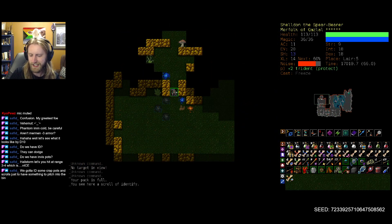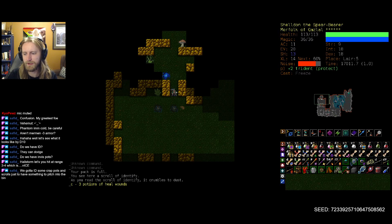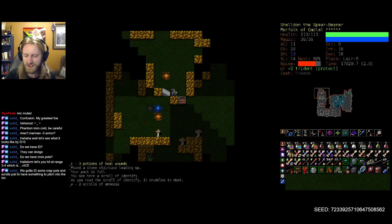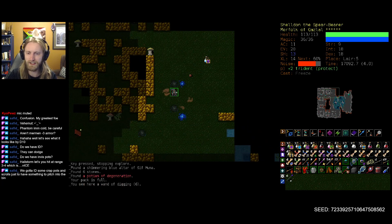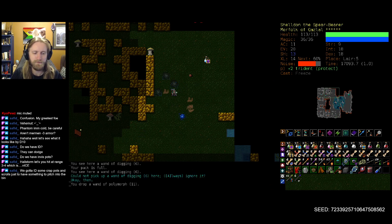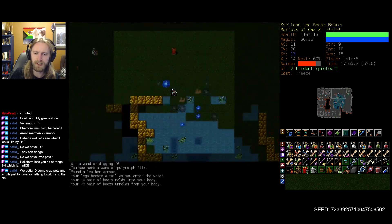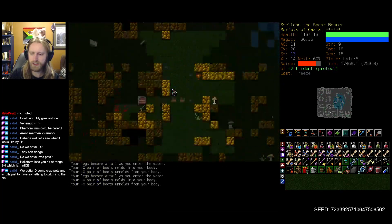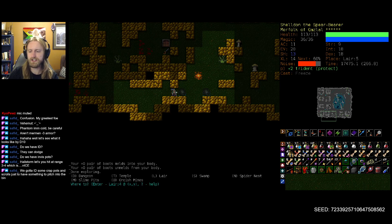I need to ID some crap potions and scrolls — just have something to pitch into the bin. I'm sure there's tons of garbage we're lugging around but just can't seem to find it. Heal wounds potions — come on, I need trash, not this good stuff! Though to be honest the good stuff is also greatly appreciated. Polymorph wand can probably go for digging — I do like having digging available as a backup. Holy moly, that is pretty much all of lair sorted out. We have swamp and spider's nest as our S branches. We'll probably head up to regular dungeon, clear down to 15, maybe even hop into orc before we transition over to S.